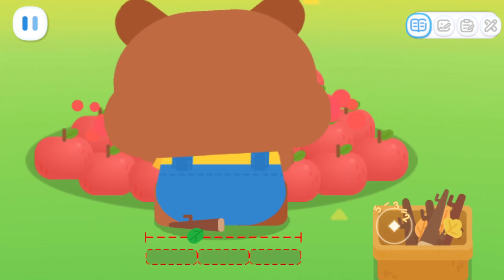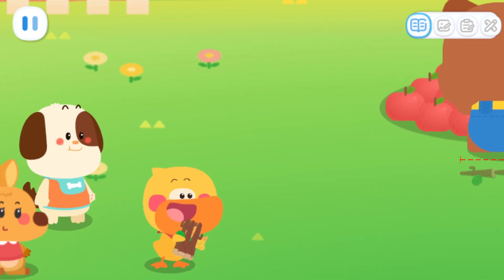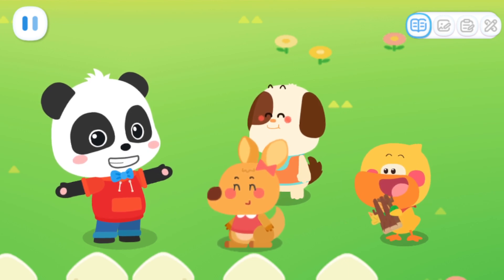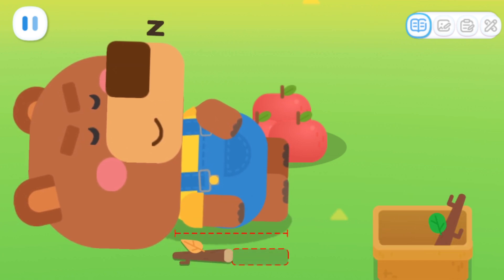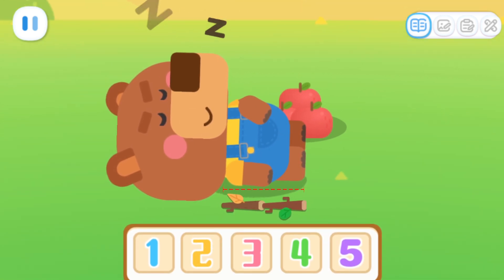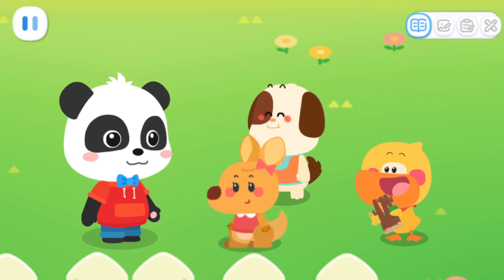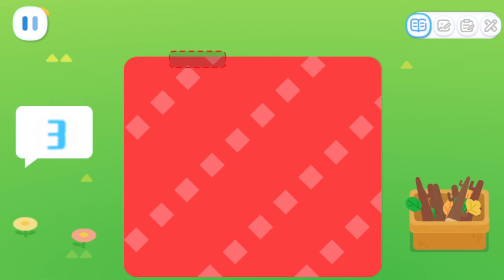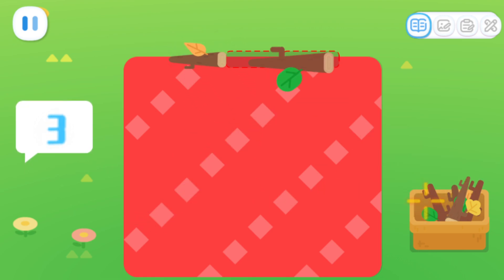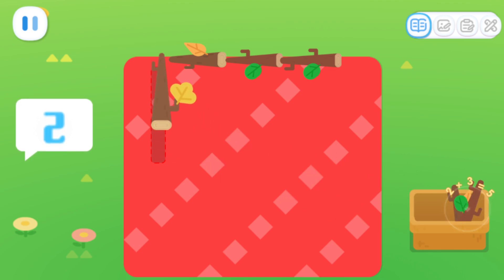Let's put the twigs behind Little Bear to see how wide his waist is. How many twigs are there? There are three twigs! Now let's measure Little Bear's height. Little Bear's asleep — just in time to measure his height. Measure from shoulder to foot with twigs. How many twigs are there? There are two twigs! That's right! You guys are awesome! Can we make clothes now? Of course! Little Bear is the width of three twigs and the height of two twigs.